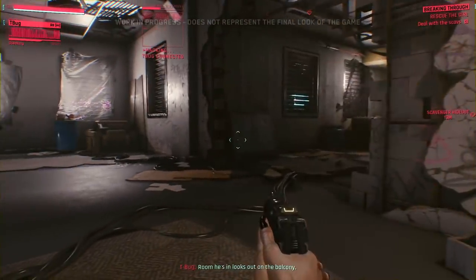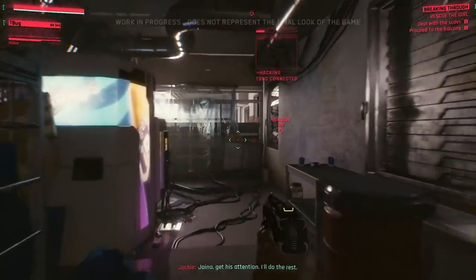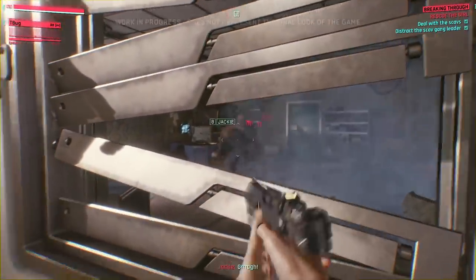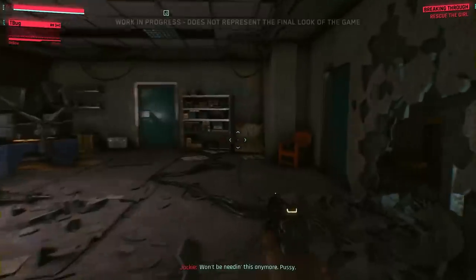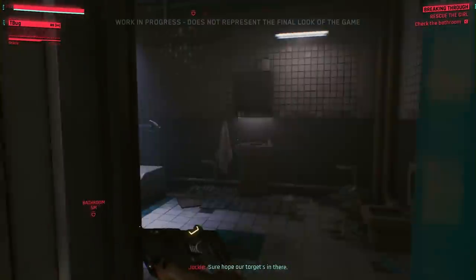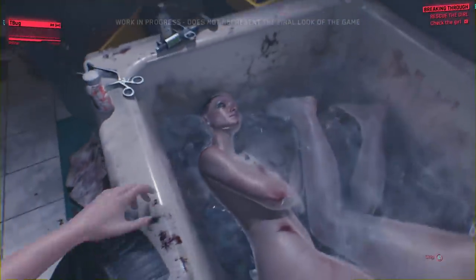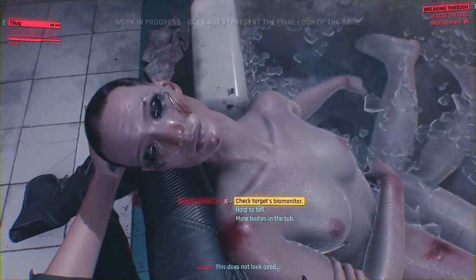There are options here — the room he's in looks out on the balcony, and he's got a window on the left. The team coordinates to neutralize enemies. Layout shows only one room left — the bathroom. Sure hope the target's in there. This does not look good.